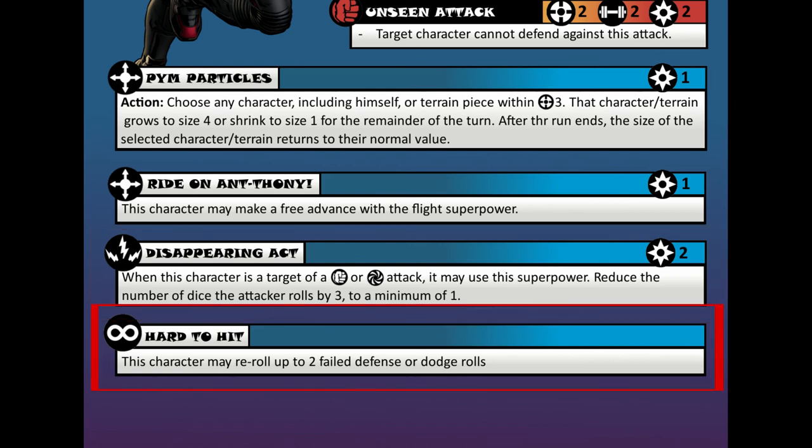And the last one has an infinity symbol — that means it's an innate superpower. It's called Hard to Hit. Innate powers don't have a power cost, as they're always an applying ability. Hard to Hit states that Ant-Man can reroll up to 2 failed defense or dodge rolls. Ant-Man is a difficult character to attack because he can change in size, so this tries to show that.